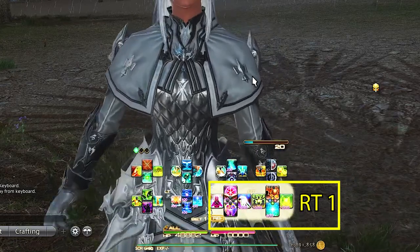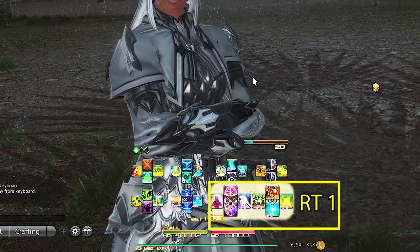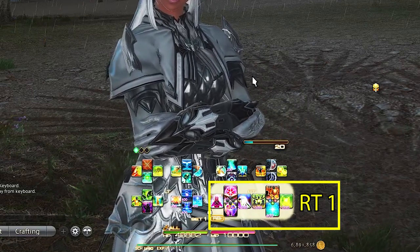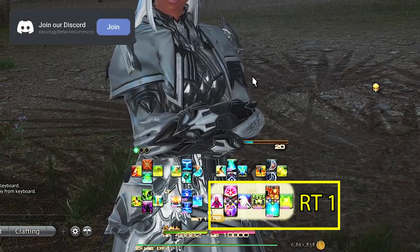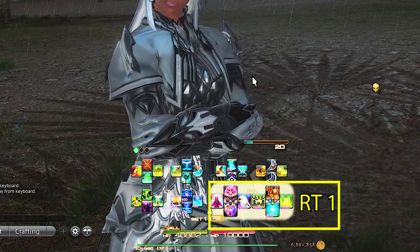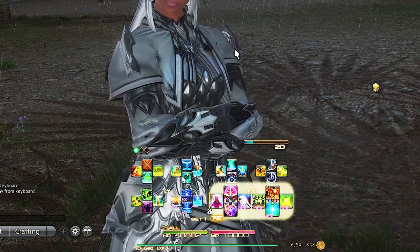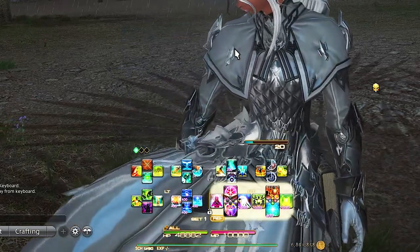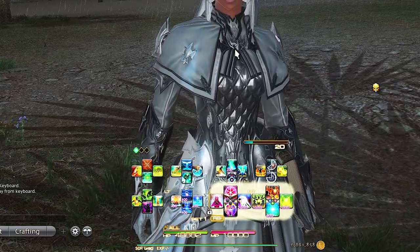Moving to the Right Trigger 1 D-pad, we have Swiftcast, Raise, Lucid Dreaming, and our flex spot: Ruin II. I always have these three abilities here for every healer so the actions of MP regeneration and reviving someone are always the same button press. In our flex spot we have Ruin II, because too many times do I see Scholars avoiding mechanics and doing no DPS at all, instead of utilizing the instant cast Ruin II for less optimal but still useful DPS. You'll see a big difference in your damage if you remember to use this when moving around for mechanics.